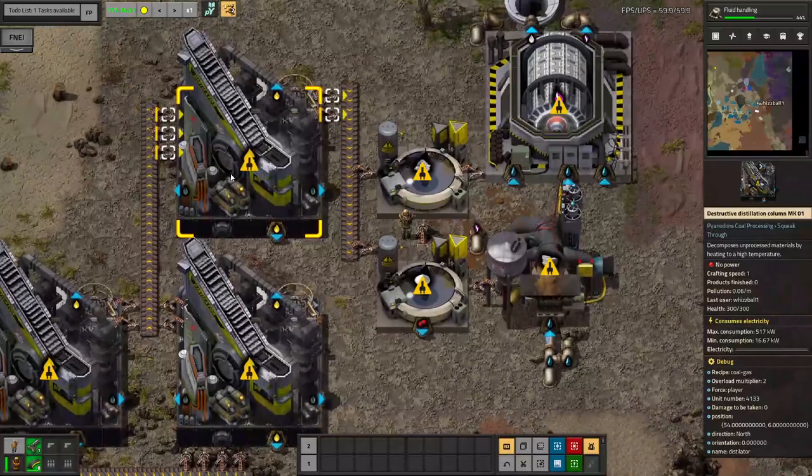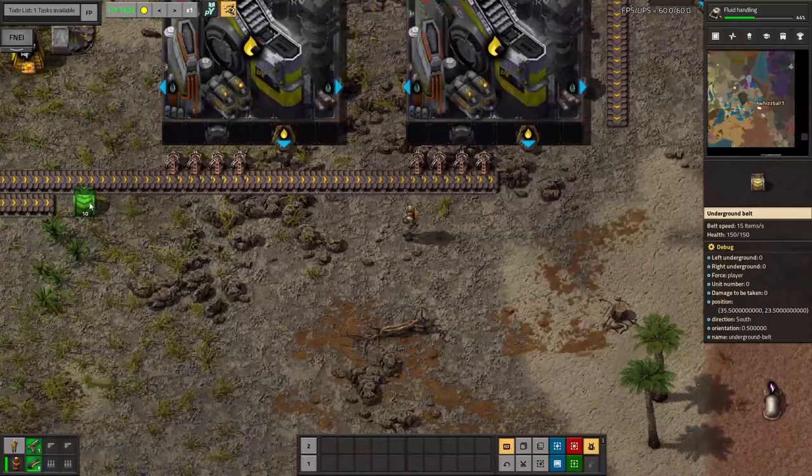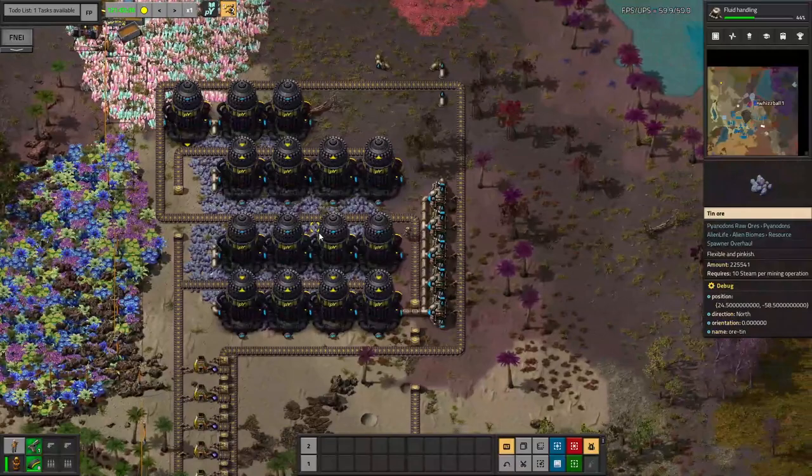So I'm going to run these first two columns directly against a rock hole line I'll be bringing down here. As you can see, I've rebuilt the acetylene system up here using the coke directly. Now with the help of a few trusty underground belts, I can add a line of coke to our little bus.